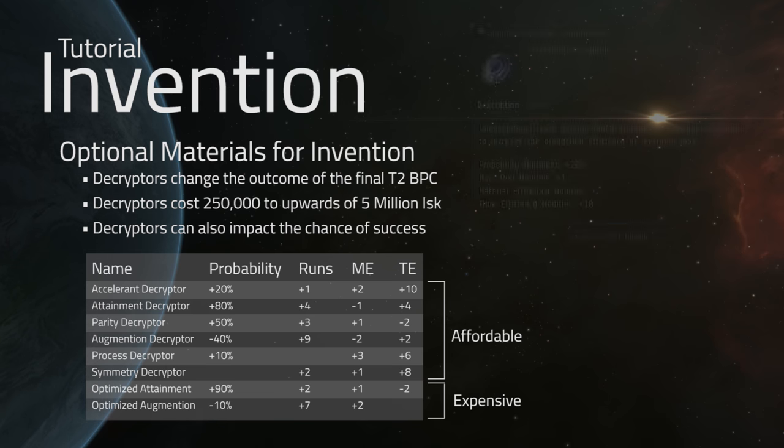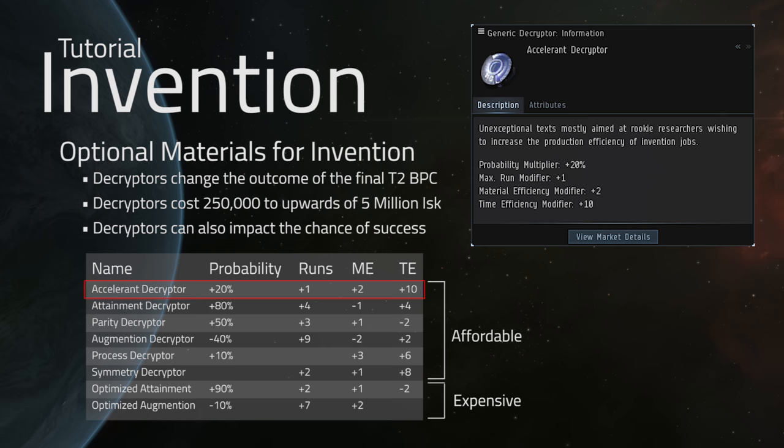For the purposes of this video and the blueprint that we're working on, we're going to be investigating the Accelerant decryptor. I feel like this offers the best performance, price, and flexibility all wrapped into one bundle, and it definitely does give us a guarantee of an increased blueprint, whereas some of these are a bit of a gamble. I don't want you to get too much into gambling on your Invention jobs, because it's already a chance-based system.